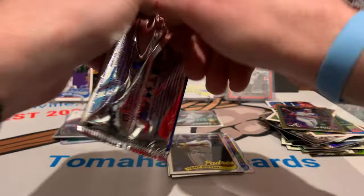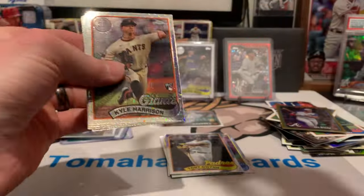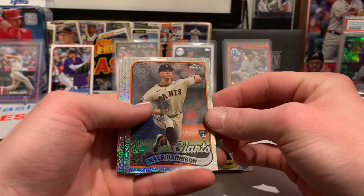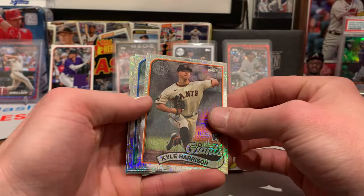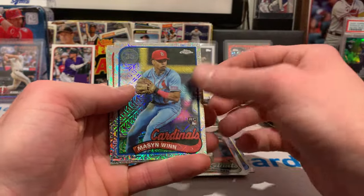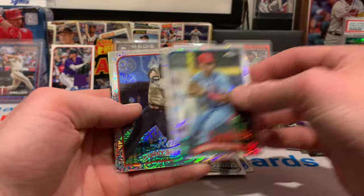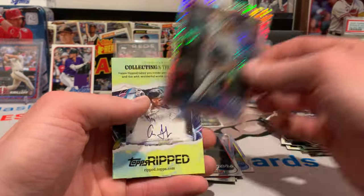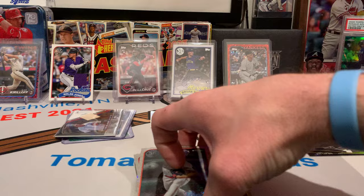Last Silver Pack — does not look like we got a hit. Kyle Harrison for the Giants, Mason Winn rookie card for the Cardinals, Corey Seager, and a Sonny Gray for the Twins.